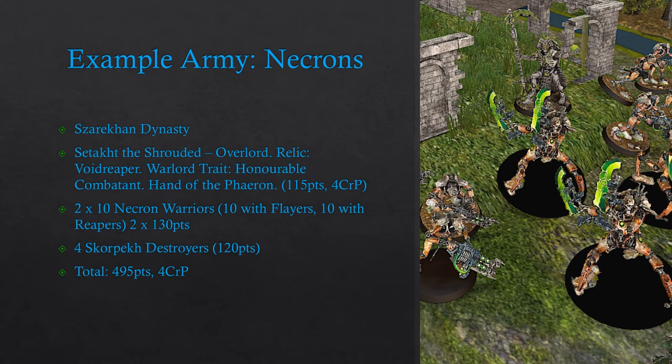Our second example army is 495 points of Necrons. We have an Overlord leading this detachment, who has a relic and a warlord trait, and they have the Specialist Reinforcements upgrade for the Hand of the Faerun upgrade. There are then 2 squads of 10 Necron Warriors — 10 with Flayers and 10 with Reapers — and then 4 Skorpek Destroyers. Because Hand of the Faerun was purchased with the Specialist Reinforcements requisition and that stratagem costs 2 command points, we add 2 Crusade points, meaning the total Necron army is 4 Crusade points.